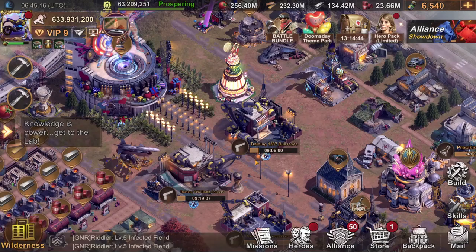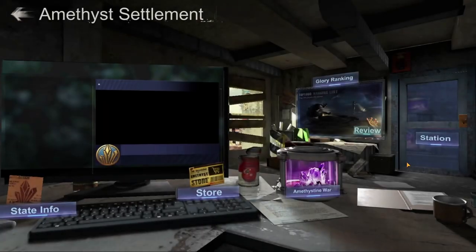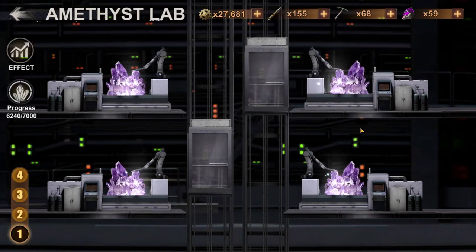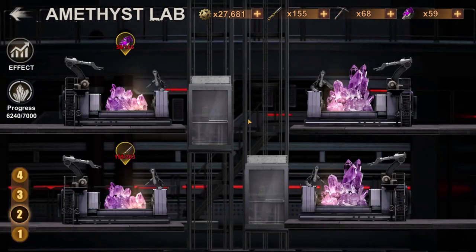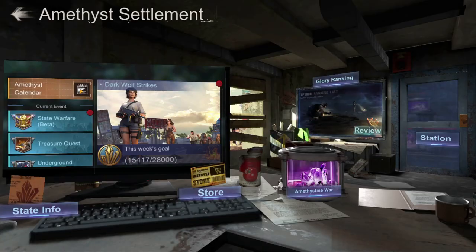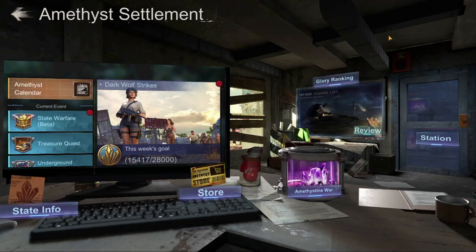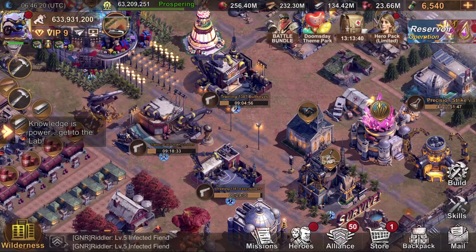Now before you even think of ranking high, I assume you know the following things. First, you have probably done your Mego or Amethyst building machines. For each level, you want these machines to be at least level 5. Second, make sure you know when your underground shadow exploration begins — you can find that on your calendar. Once you do that, set an alarm for 0 UTC before the event starts.